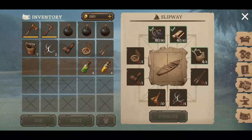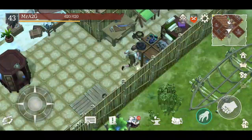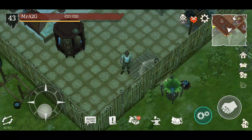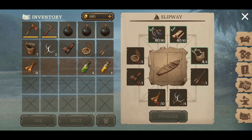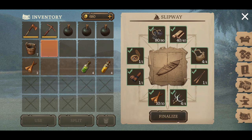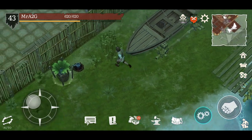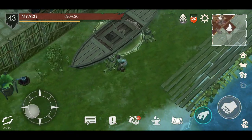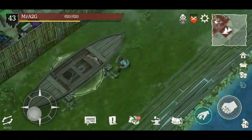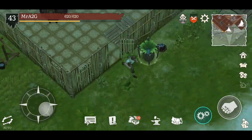Right now I've pretty much got everything to go — I just need the copper fasteners, not the bronze. All right, here we go — they go in first, and there we go! The slipway has been built. Rowing is now available to you, and new territories are also on the global map. Finally! So that's what it looks like once it's completed — the shell exterior has now become a proper-looking thing. I'll just quickly drop off the fasteners and let's get to it.